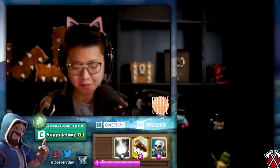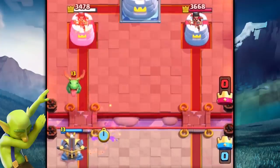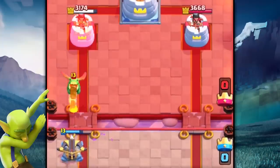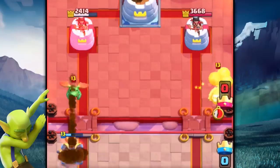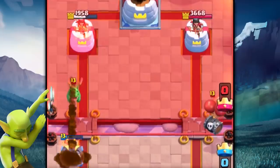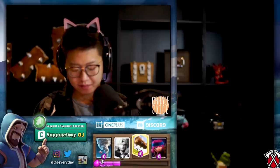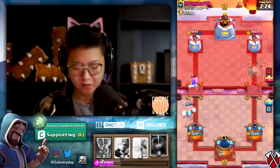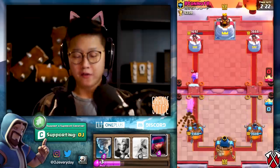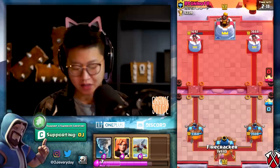We're going to try out this expo deck in a really quick ladder match. We start off with an Executioner right in the sweet spot — and it connected! The Firecracker works really well with Executioner. Even if she activates the King Tower it's going to be so good.